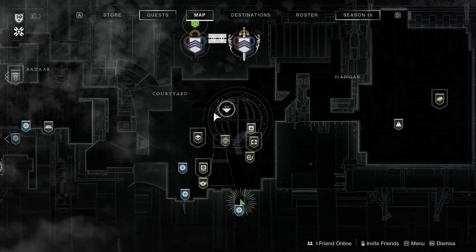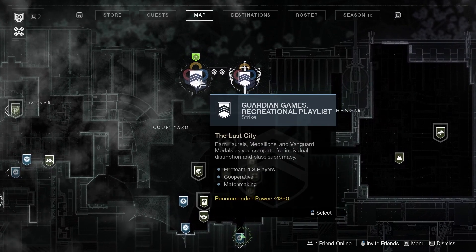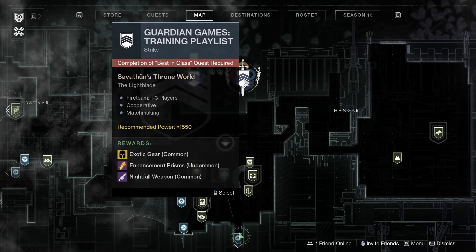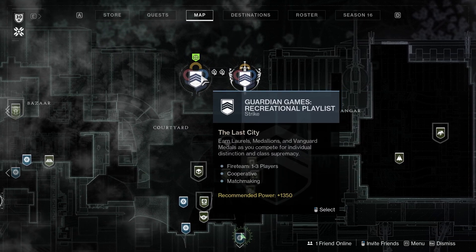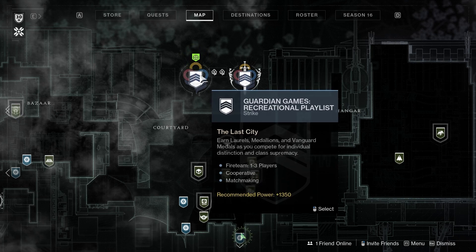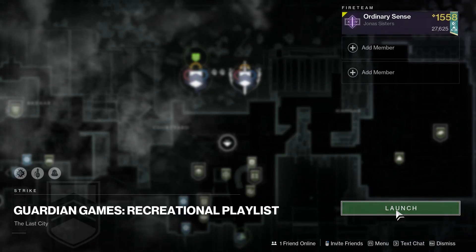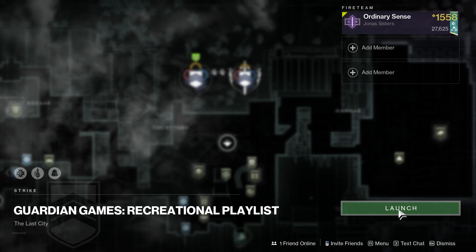To find the recreational playlist, we're going to open up the map in the tower. We will see up at the top that there is a Guardian Games training playlist, but that requires completion of Best in Class — which is what we're doing right now. And then there is the Guardian Games recreational playlist. So let's go ahead and jump into this. All we have to do is use our abilities with our class item selected and we should be able to complete this.